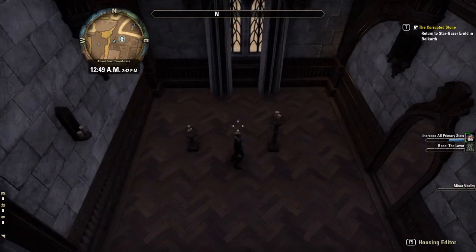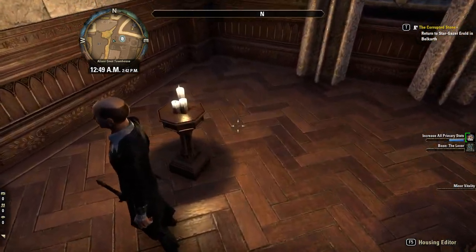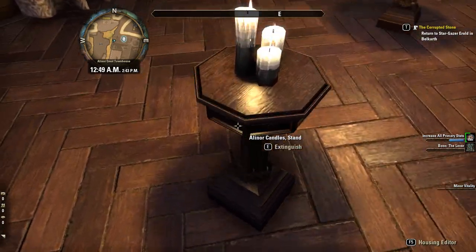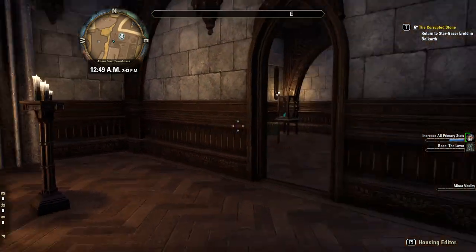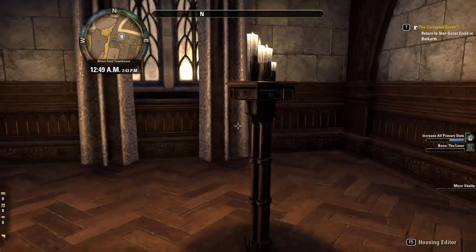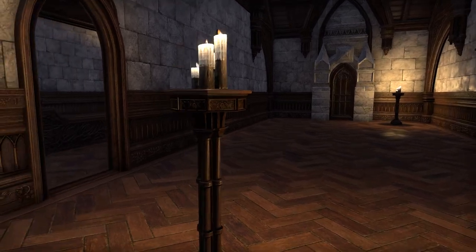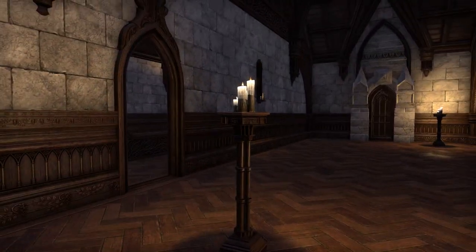I think the bigger one does provide more light, although they're pretty close. If you have the Eleanor Townhouse, it does kind of match the wood, so if that's the theme you're going for, these fit nicely. Again, this is a work in progress so don't mind the emptiness. Well, that's all there is to it — nothing crazy about these, but I think they're pretty cool.